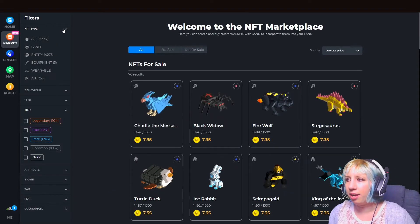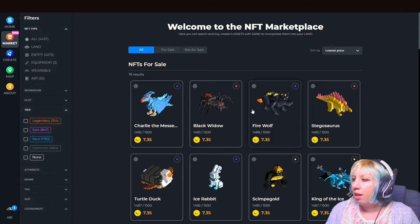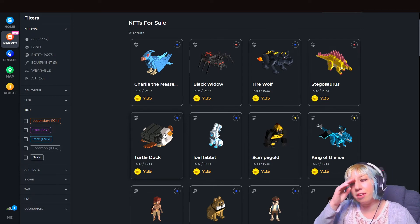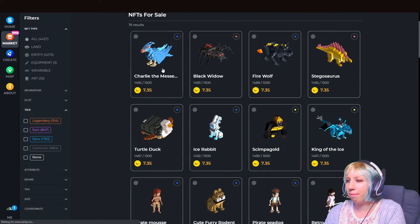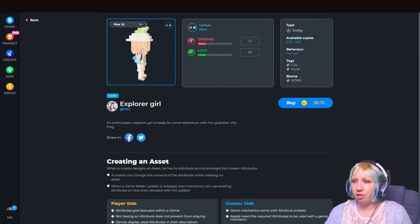These are NFTs that you can use in your game, create with as you will, or hold on to and trade in the future. I just wanted to do this little update — the sale went live yesterday. A lot of stuff has already sold out; some items sold out within 10 minutes. But there are some gorgeous assets here, so definitely check out the marketplace.